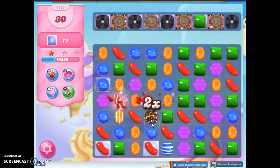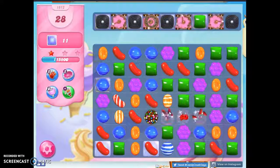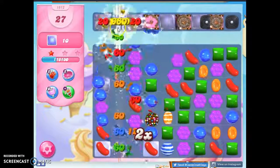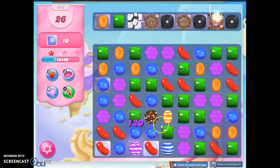I've got another color bomb, and now of course I want another special to match that up with. I could go orange again, but I'd like to set that off first. There we go, he's gone. Now I could do orange, but I don't have a lot of orange aimed where I need it. So maybe I need a different plan here.